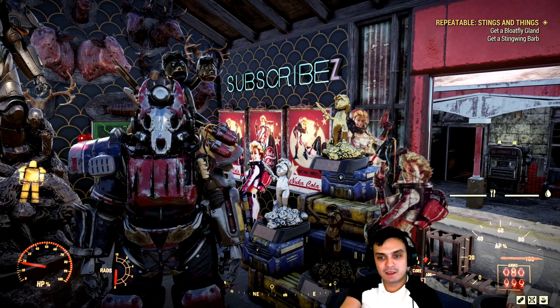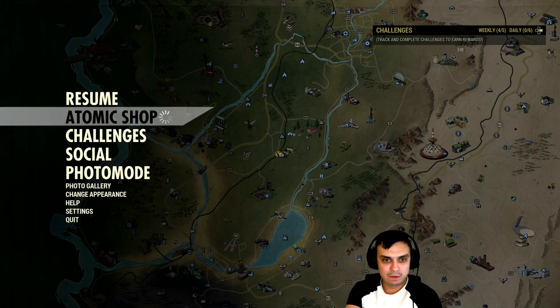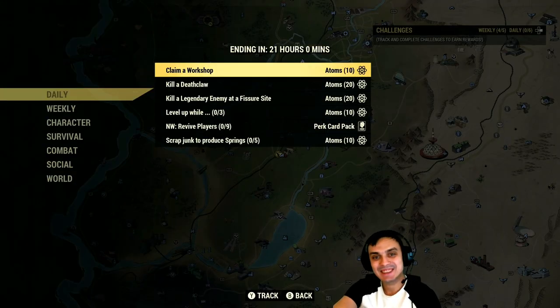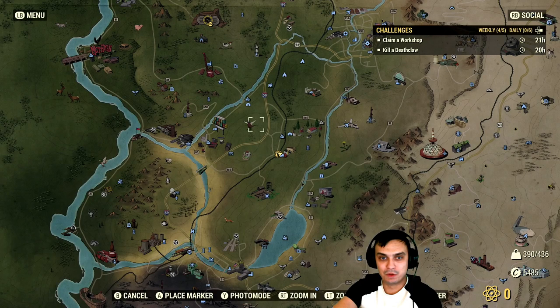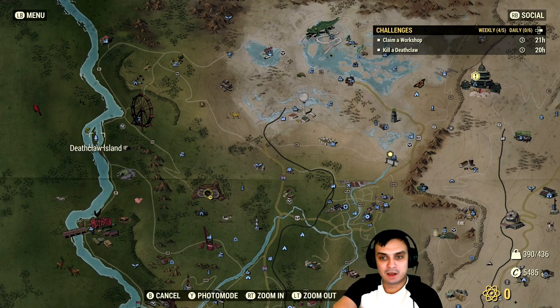Let's navigate to the Atomic Shop and see what we got — it's not working. Okay, let's take a look at the challenges then. So if you claim a workshop you'll get 10 atoms, and kill a deathclaw you'll get 20 atoms. I usually go to the deathclaw island to kill him, so that's pretty simple enough.